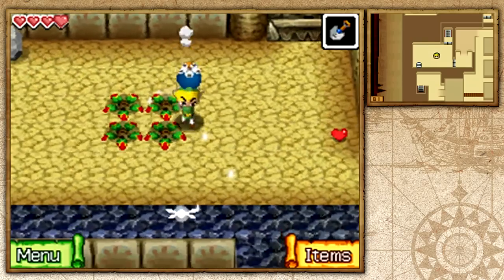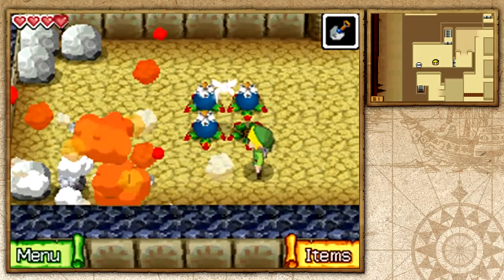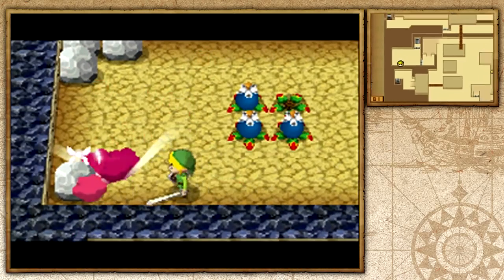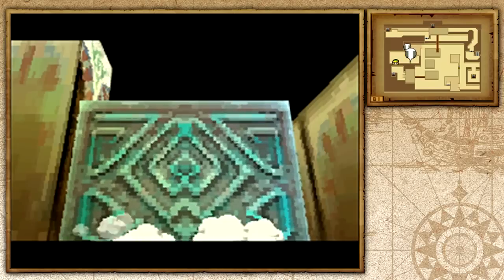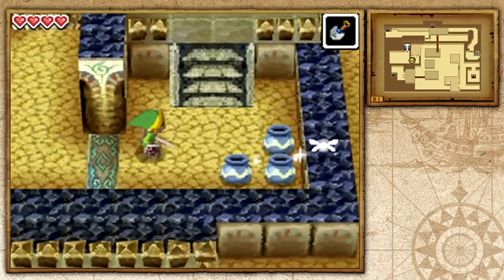There are these Chu-Chus with rocks on them, which is pretty cool — it's a different type of enemy. Basically armor Chu-Chus. You throw bombs on them to explode the rocks that are on them, and then once you do that you can easily attack them like a normal Chu-Chu. Once we do that we can advance on.